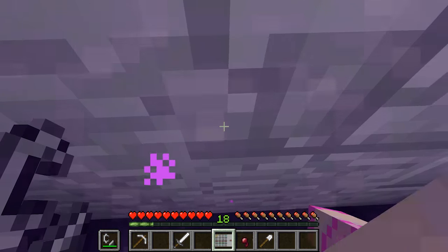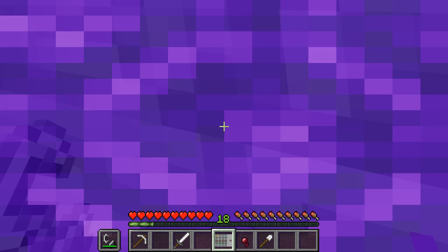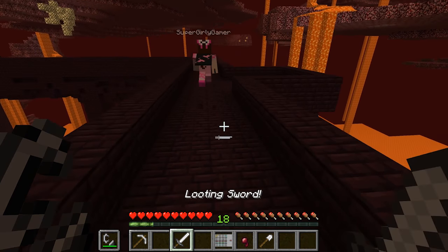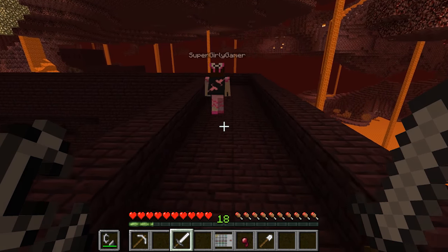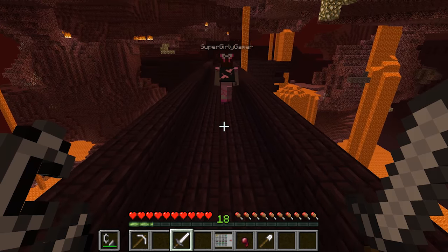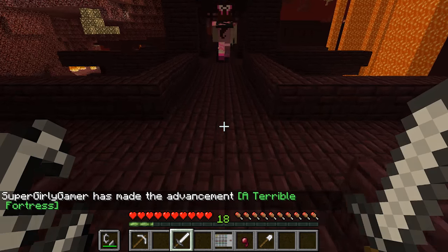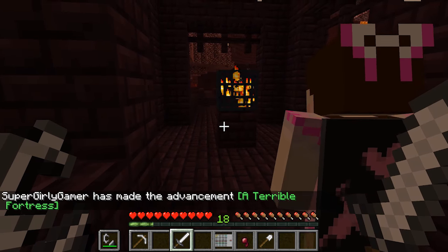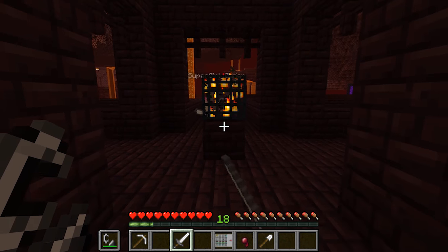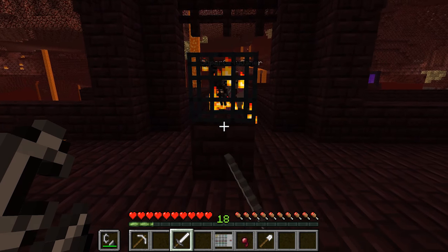Look at how awful that boat is compared to this one - it's a raft, it's not even a boat! We've pretty much completed all of this - let's get those wither skeleton skulls. With the looting 10 sword everything's gonna go really quick. We just need three skulls to make the nether star. I got on one side, you get on the other - we'll double team them.